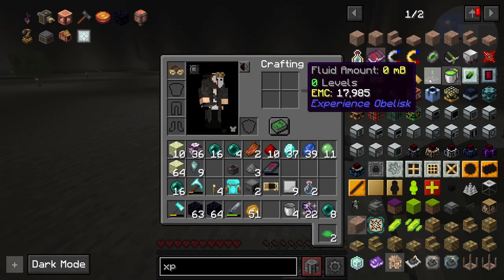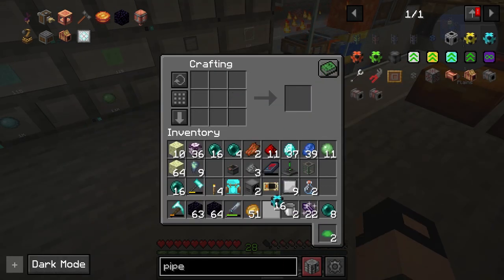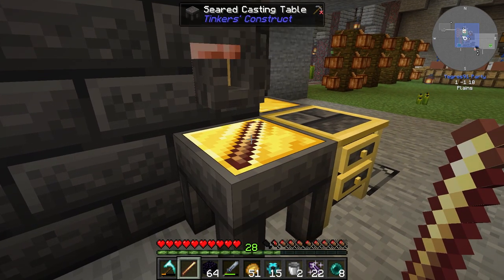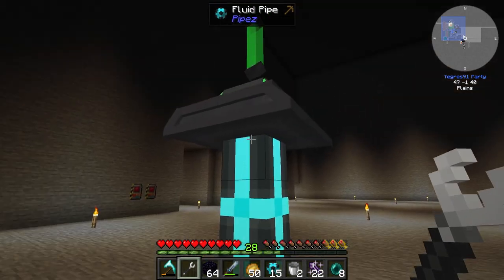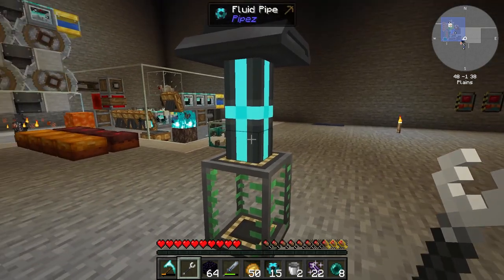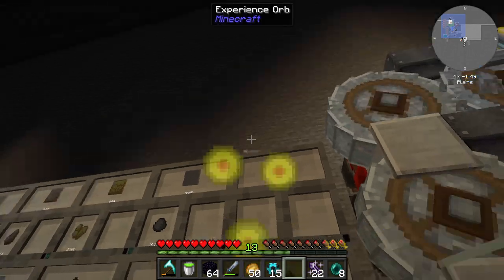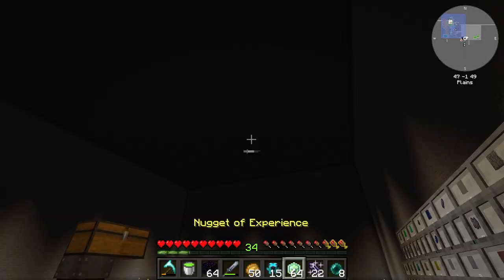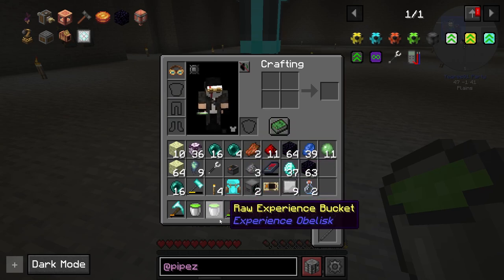I made an experience obelisk, then I made a basic fluid tank - very easy to make - and some fluid pipes, also very easy to make. But they need a special wrench, which I made. Then we cracked some experience orbs - nuggets - and got the necessary experience for the golden egg.